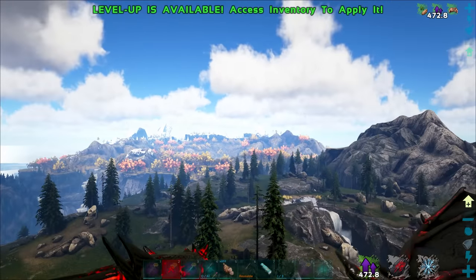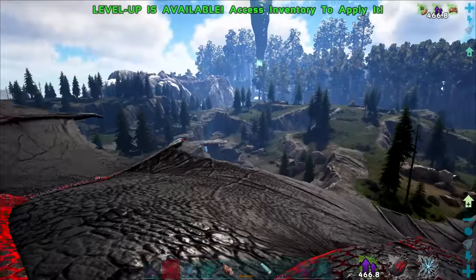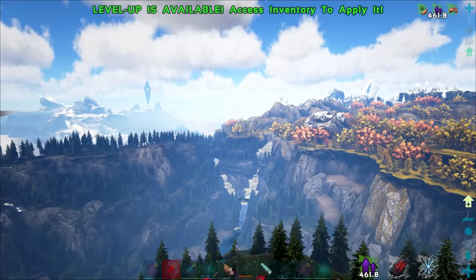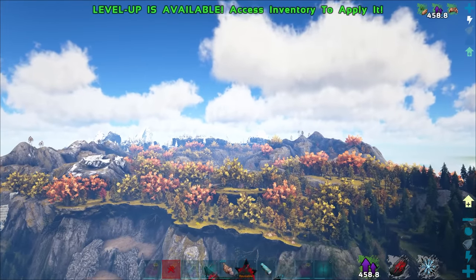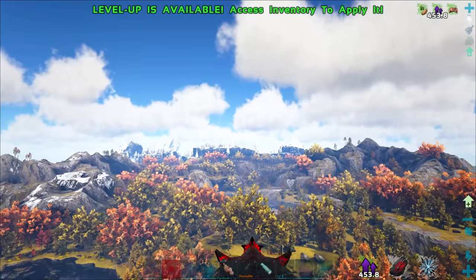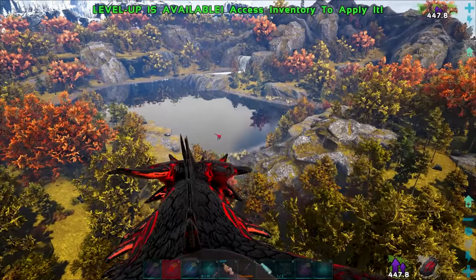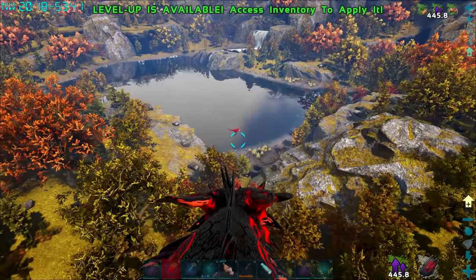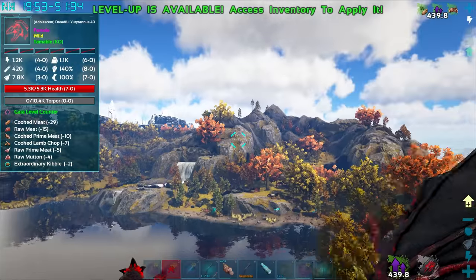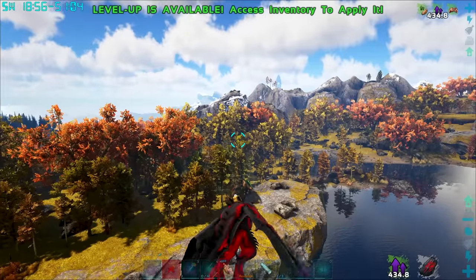I don't think this is a good place for a base just based on the giant dragons we've encountered the second we appeared here. It just needs to be a nice space that I can build something somewhat safe in. This is very high. Oh look, there's a nice waterfall over here — in fact this whole area looks pretty sweet. I don't recall ever exploring this area.